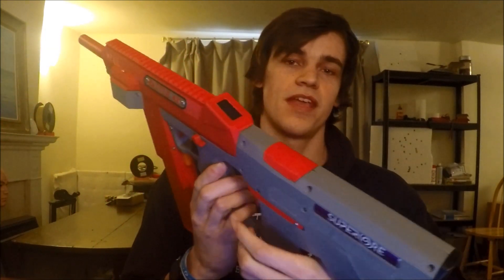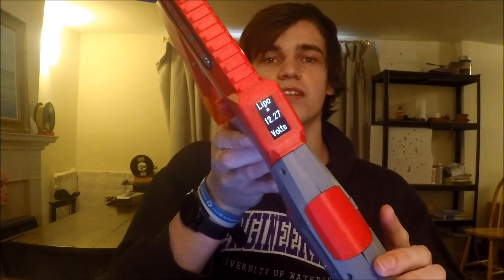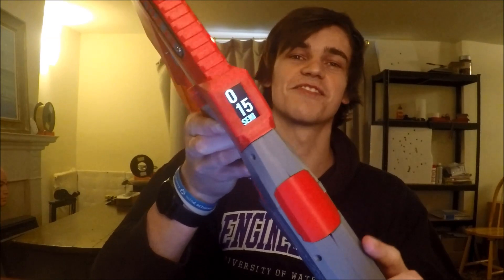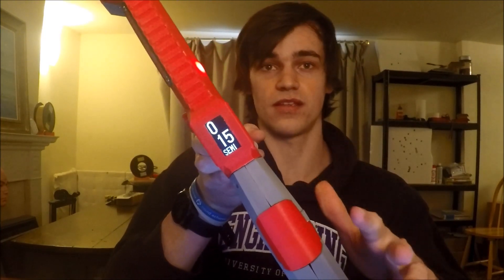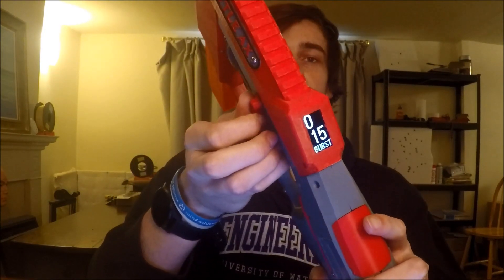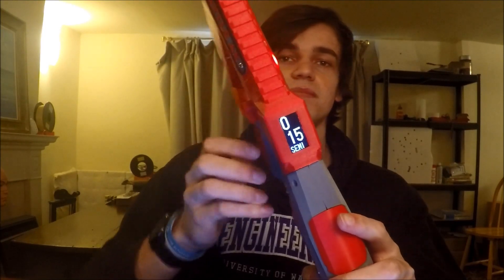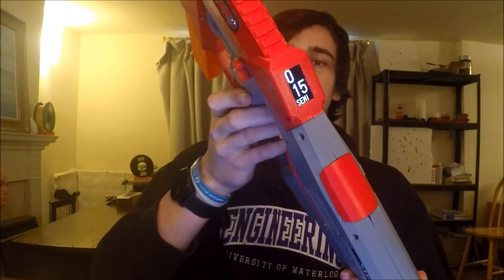Since this is my ultimate blaster, I had to add a screen. Switching the blaster on, it starts by telling you your LiPo voltage — because that's useful — and then it shows ammo counts for both sections of the blaster. The bottom shows the fire mode: semi, burst, or auto. That's pretty much all I needed on there — I just wanted nice big numbers.